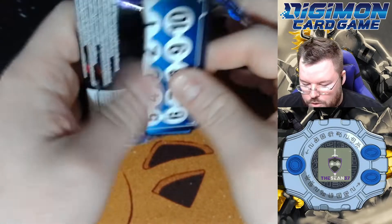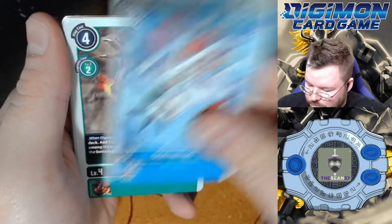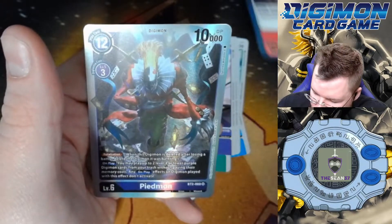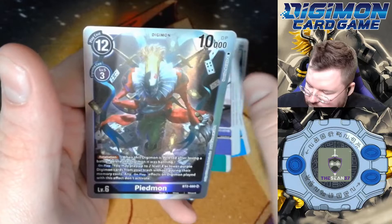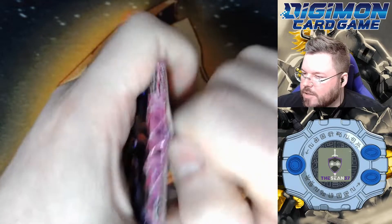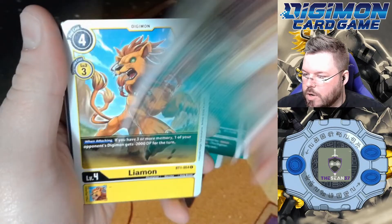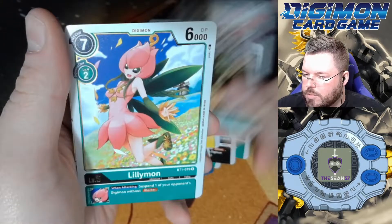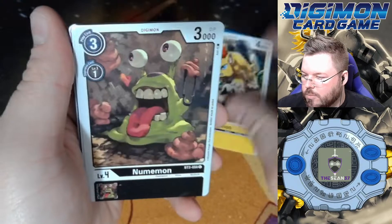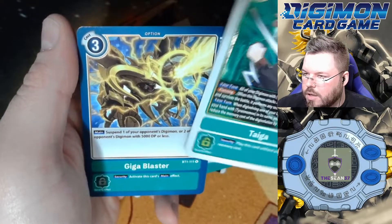All right, we have three packs left and one super hit. Could we get another Omnimon perhaps? Hopefully that's what it is — it'd be the best super to pull. Shield of the Just for our rare, and Piedmon for our last super hit of the box. You know, that makes sense — we pulled a lot of evil Digimon and a lot of purple Digimon out of this box, so I'll take it. Two packs left. Hopefully we can pull some more TK Takashis. Akuwomon, Agumon, MetalGreymon, Leomon, Spider Shooter, Taitamon, Lillimon, and MetalSiegemon for our rares. Last pack: Leomon, Ogremon, Akuwomon, SaberLeomon, Taiga for our first rare, and GigaBlaster for our second rare.